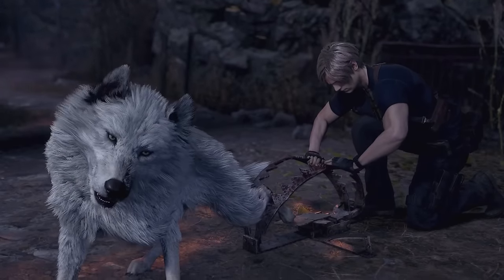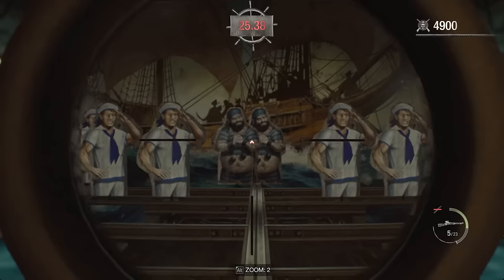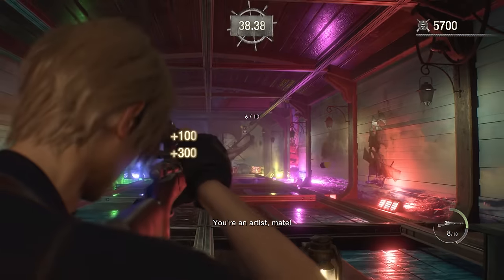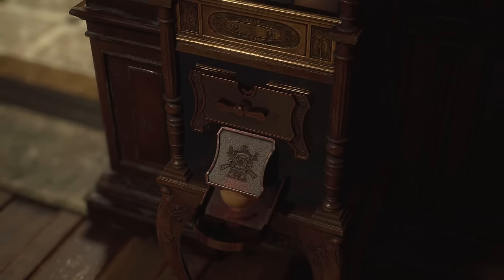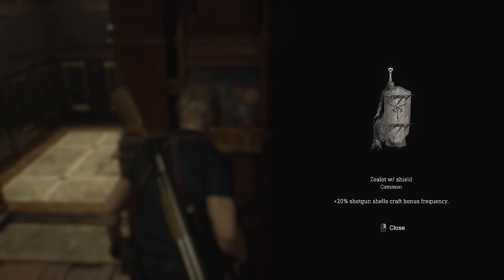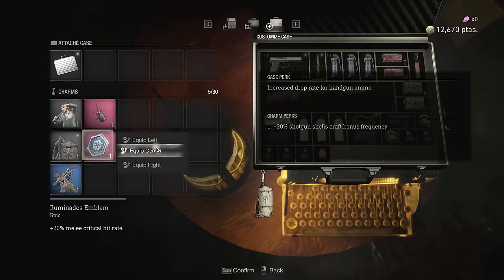Chapter 3 has the second most important thing brought back from the original besides the bingo line — the dog. The shooting range is back with an absolute banger of a song. Instead of getting bottle caps like in the original, we get charms for our inventory that give passive buffs. Some are definitely better than others and the majority don't even help for this run. For most of the run I used charms that increased the chance of crafting bonus ammo, because there's some light crafting in this game, but most recipes are locked behind the merchant — like the flash grenade recipe, which would have been insanely helpful.